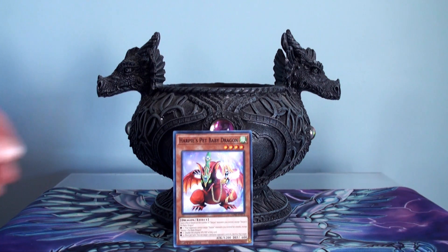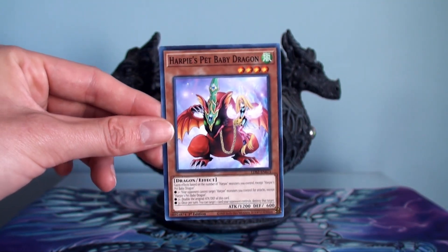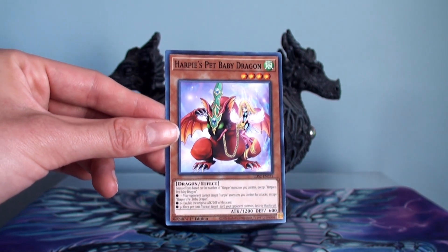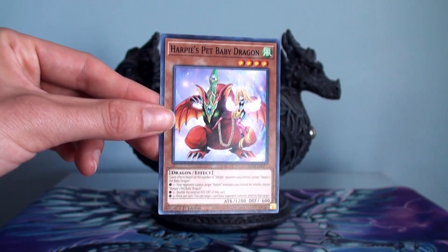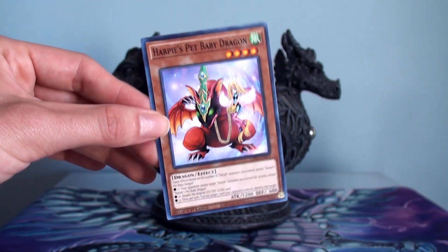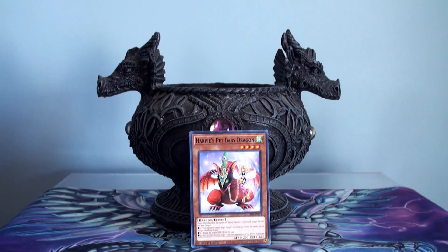They're sort of a glass cannon though — all you have to do is disrupt the initial normal summon and that's it, they can't go on. I remember years ago when Harpy's Pet Dragon was first released as a promo in a video game, there was someone who really wanted that card badly. I don't know when Harpy's Pet Baby Dragon came out, but I'm sure Harpy fans were pretty excited to complete the whole Harpy family — the sisters and their pet dragons.